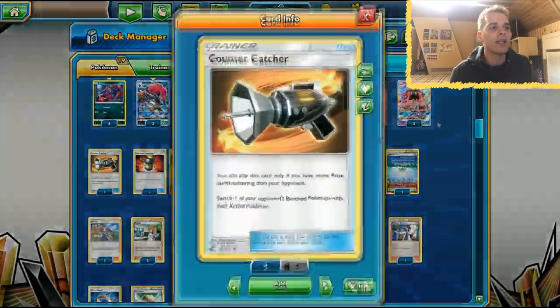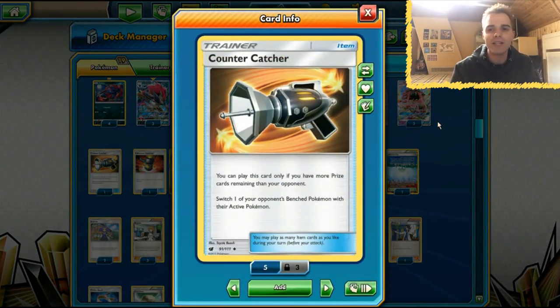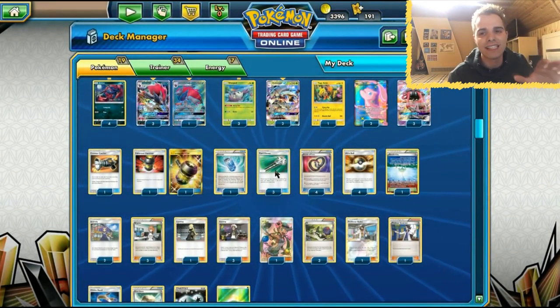Something new that Golisopod is using now is Counter Catcher. If you're behind in prize cards you can use a heavy Sycamore and get that Counter Catcher, then easily target something on the opponent's bench and drag it to the active position for the KO. I've seen a lot of matches turn around with Counter Catcher dragging a Buzzwole Jack to the front and blocking it out with Mew EX. Definitely try out this list — it's very solid.